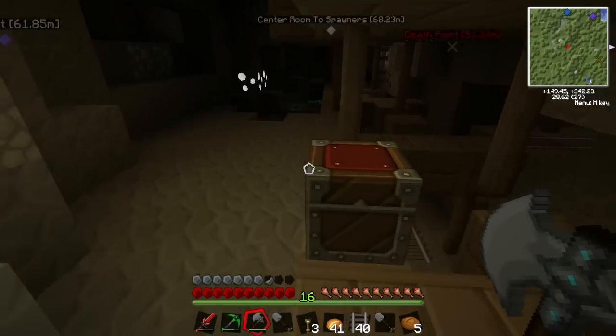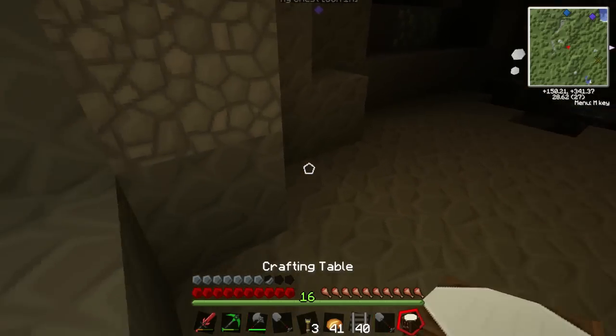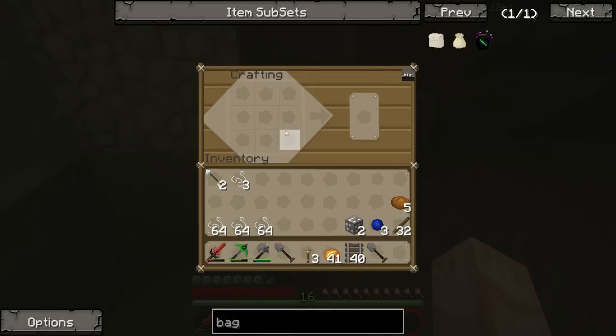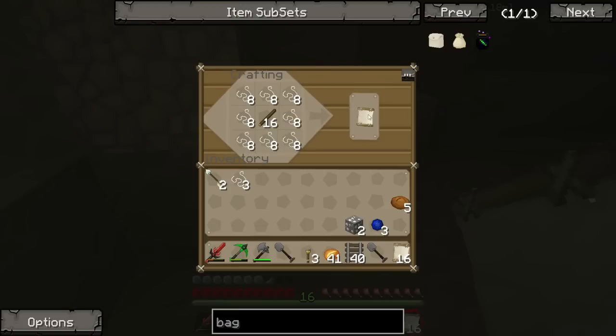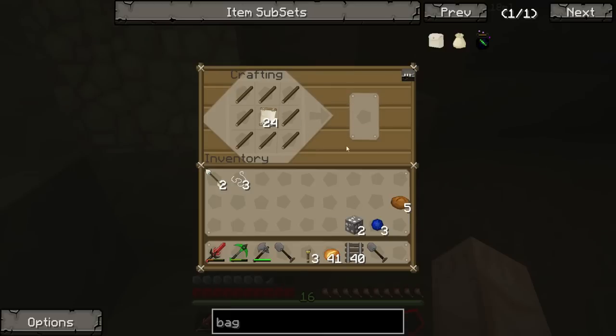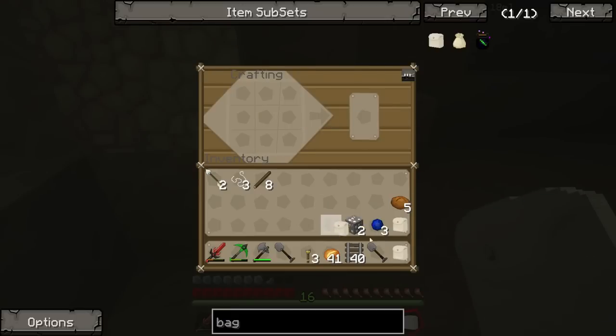I need to cut down some wood because I don't have my workbench with me. I need four more pieces of wood - let's make a workbench. Running out of food. Whenever I die I end up back at spawn and I make stuff there. I'm hoping I can make a couple of bags with this. It's like this - I'm going to make three bags. There we go, good.